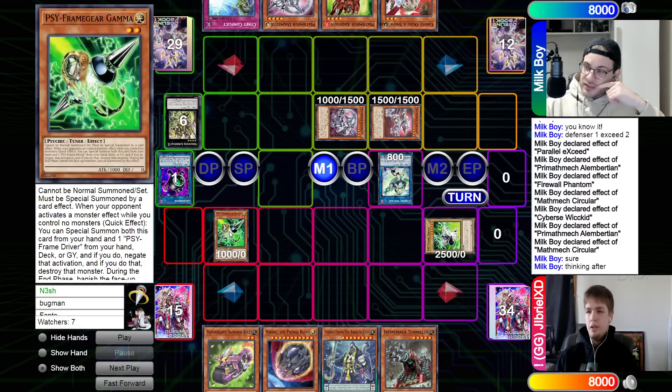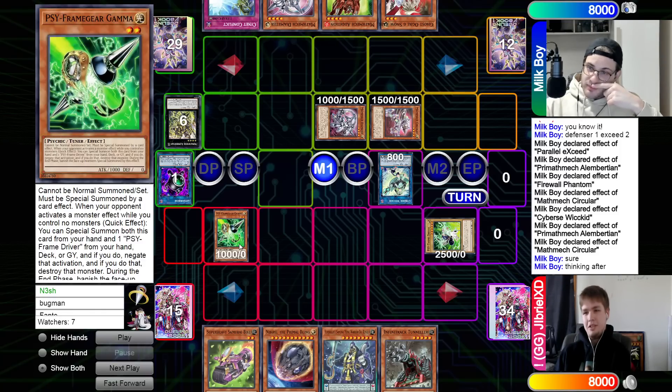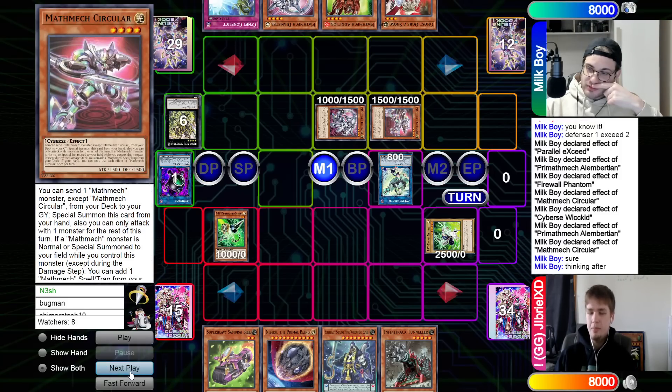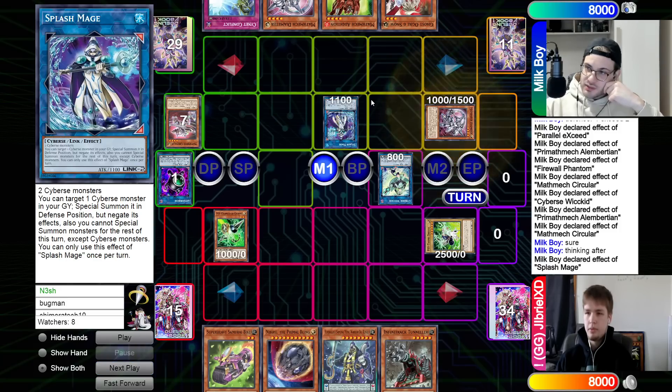Special summon Driver from the deck. Do you think this Gamma on Circular was correct? I feel like maybe they didn't know how their opponent was going to play this out, so I think Milky Boy played this really well — otherwise maybe you could have dropped Nibiru earlier and prayed. I was thinking that too when they had Linguribo, Parallel, and the Firewall guy on board — just drop Nib. Except that Gamma isn't live this turn. My main concern about this Gamma is the fact that Circular cannot be destroyed because of Wicked, so you're not trading body for body. But I think once they get the trap card they kind of lose, so you have to Gamma the Circular.